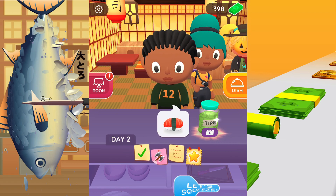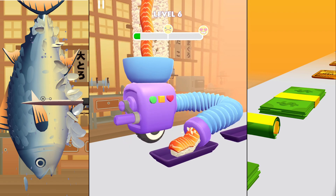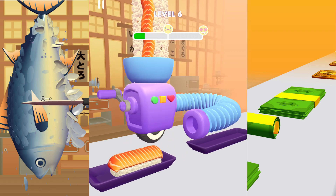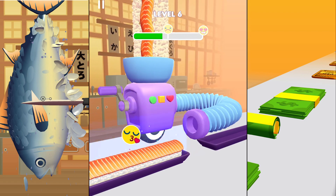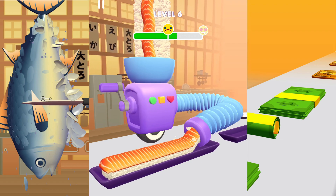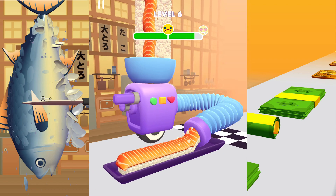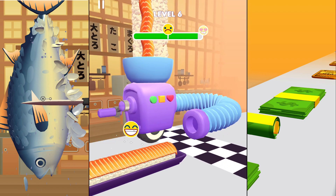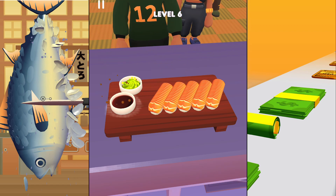No, we can swipe actually. So we're gonna roll this sushi maker — is that right? You have to press and release once the bar is completed.